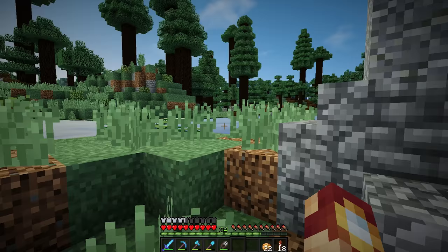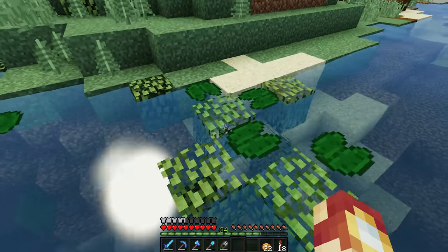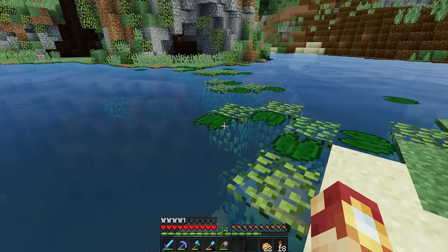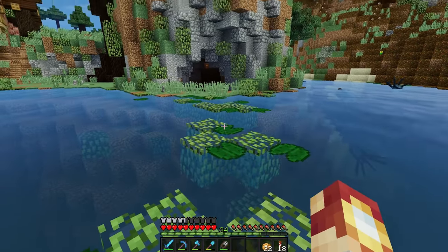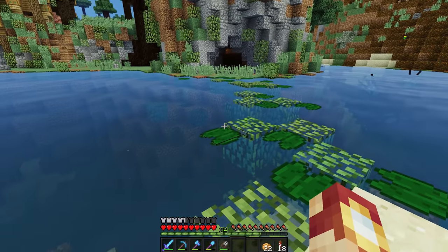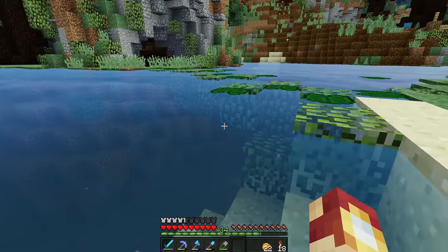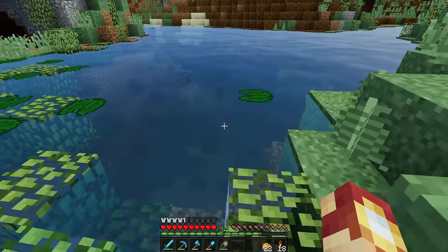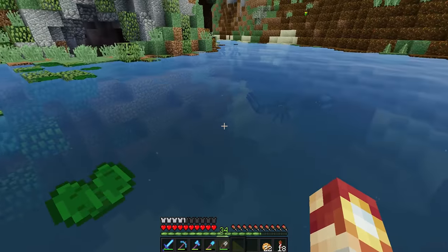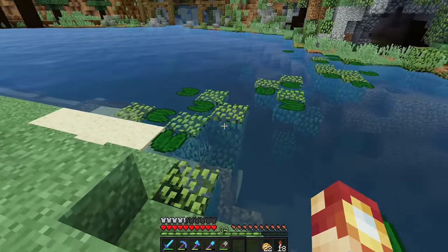Little pro tip before we continue: whenever you're doing something like this, don't just put leaves on the top layer of the water. I found that if you actually lower some of the leaves down into the water it looks a lot better - it looks more like collected moss, like some of it has gotten stuck while flowing through the current. I think that looks really cool.